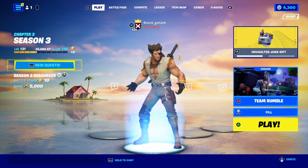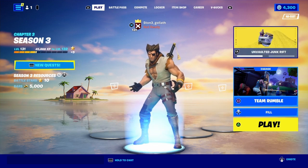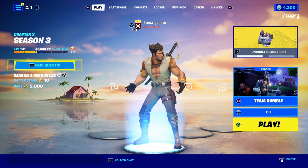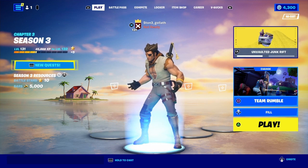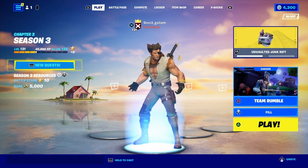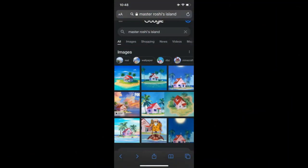I'm crossing my fingers. And to prove my theory, I went online to look up Master Roshi's Island. I just typed it in on my phone and this is what I found. Take a look at the house and island in the background behind the Wolverine skin there. So the very top results — all the surrounding pictures, except for the bottom middle one which is Master Roshi the Turtle Hermit — are the same house that is the background in the lobby.